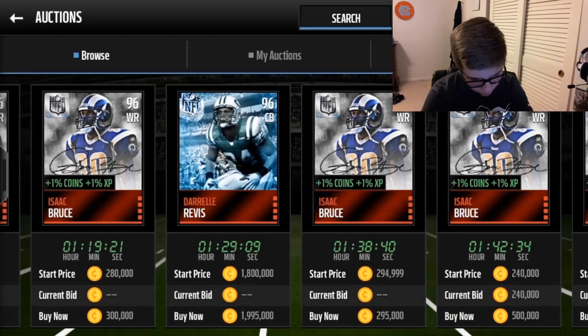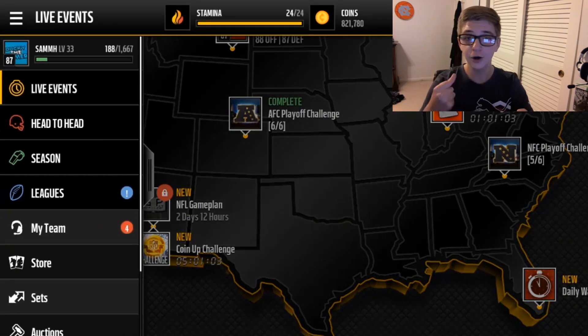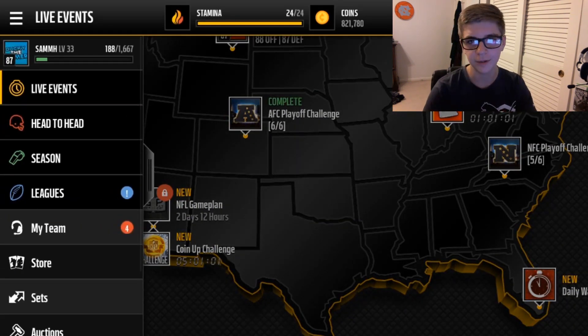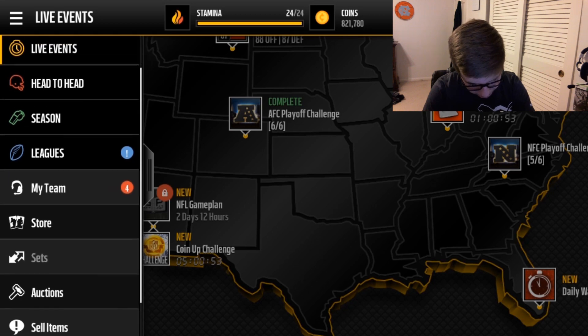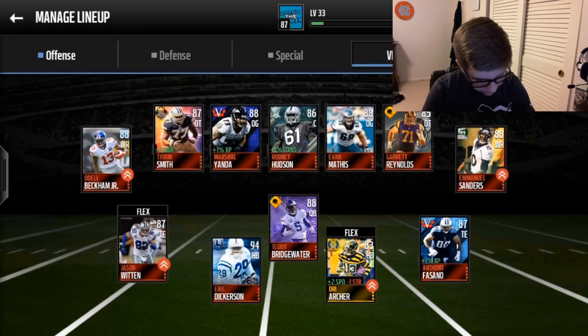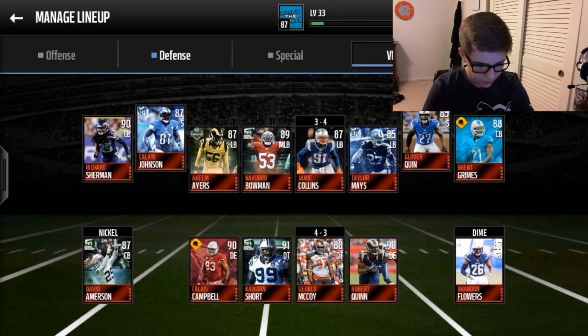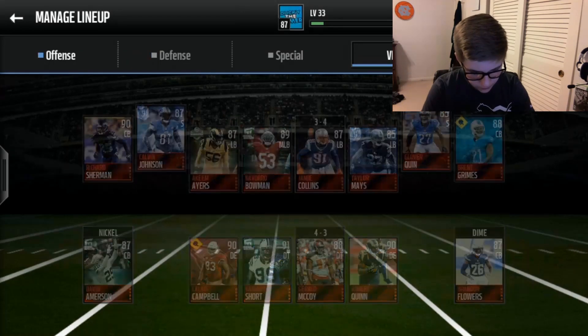That's crazy. I'm keeping him on my team though because I have 821,000 coins and don't really need the coins. I didn't get some really crappy signature this time - at least I didn't hop out of my chair. If I keep him on my team I actually just got an all-elite offense, sort of.